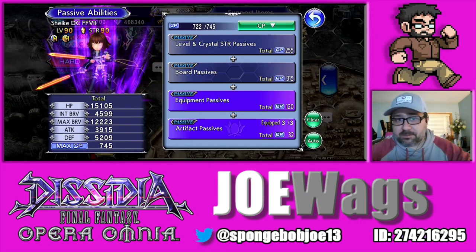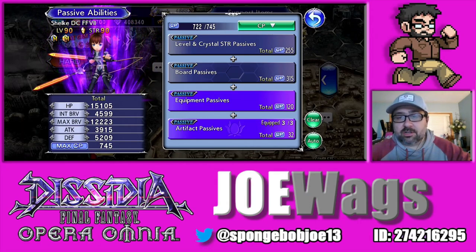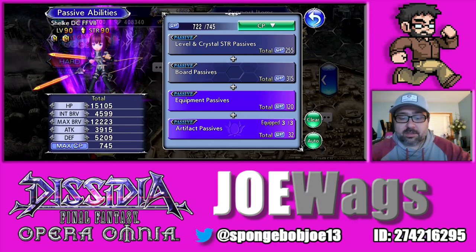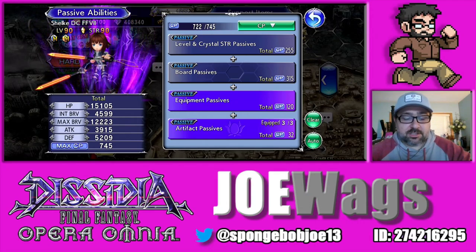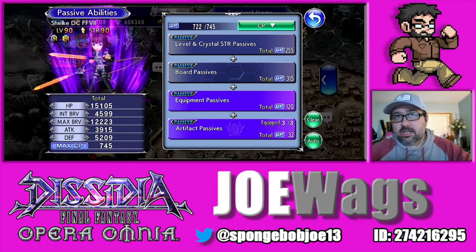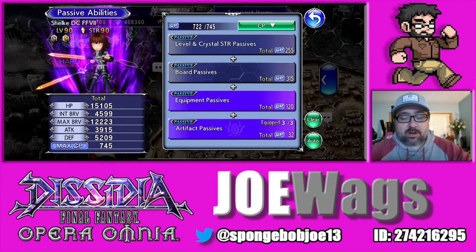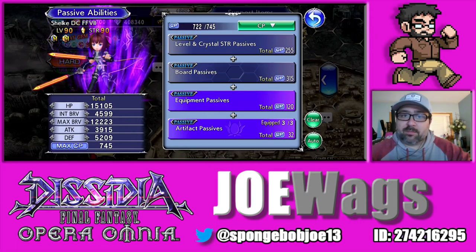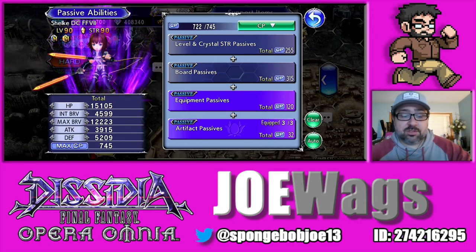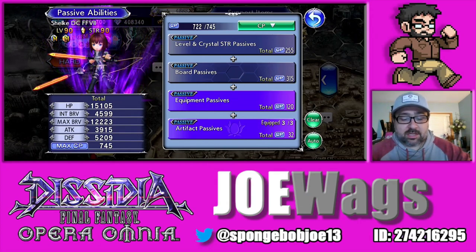The problem with Shulk is that a lot of Lufenia orbs discourage you from taking a lot of turns in a row, and that's what she's meant to do. So she's going to look really good on the current Lufenia plus because she's built for it, but then down the road there's going to be a ton of times where you're punished for taking a lot of turns in a row. She is a little bit more niche. Her EX does really good damage, but her other attacks alone don't do a ton. What makes her good is when you think of the entire string of attacks she's doing by taking so many free turns — you add all that up and she's doing a lot of damage.